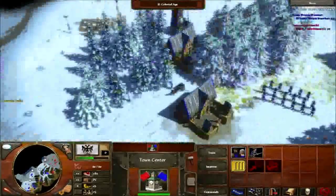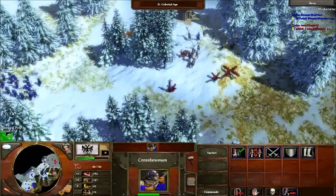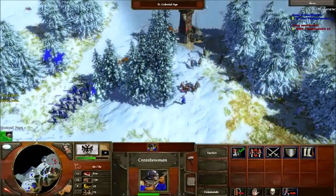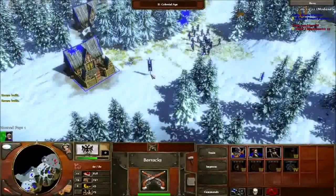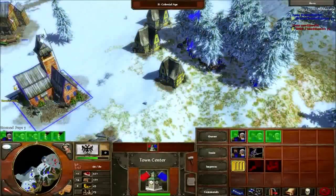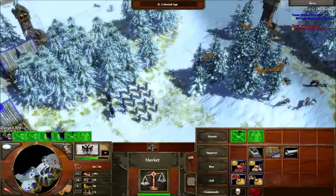Keep villagers in queue. Send them to wood. Keep pressuring their hunts, tree gathering, mine gathering — or if you see an army, pop a few. Here I go pike because I want to take out that tower. I trade some food for gold to get steel traps and villager hit points in case I get raided.